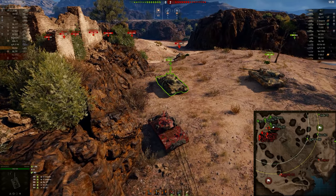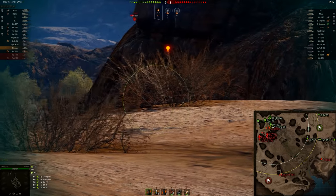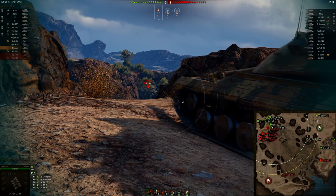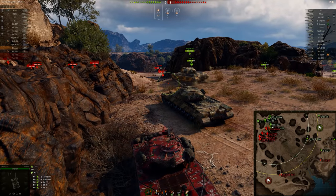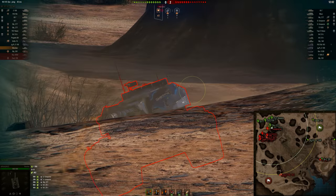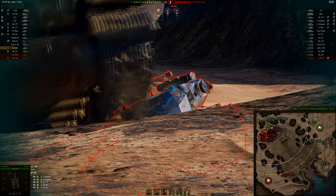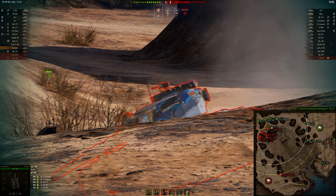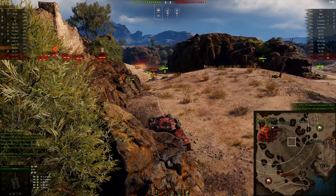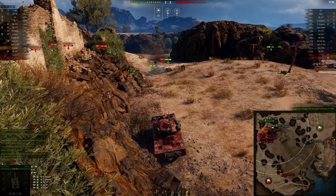These 277s have been kind of battered but they're still in the fight, and we also have a Progetto here now. I am kind of in the best position here, but nobody really wants to push me out of it, so I'm just chilling — plus the 277s would probably struggle to get any gun depression here anyway. The Progetto goes in, and I'm trying to line up a good shot on this Super Conqueror. I probably should have just taken the shot whenever I could — looking back on it, it couldn't really go any worse for me. I aimed for too long and missed the shot anyway, so that was not very productive whatsoever.